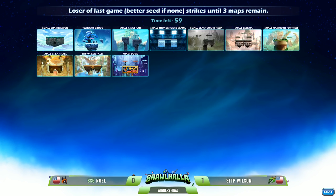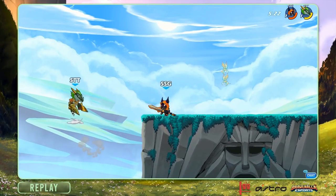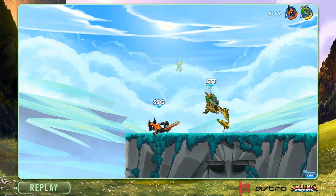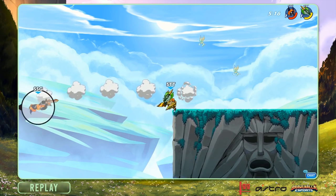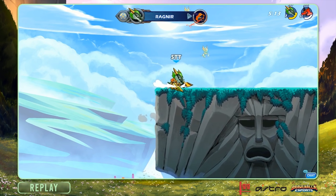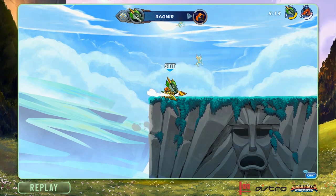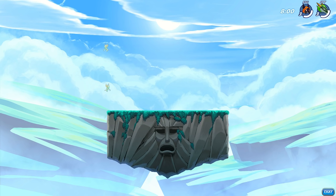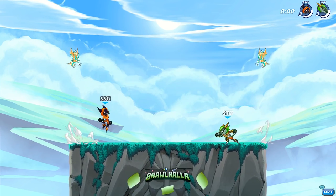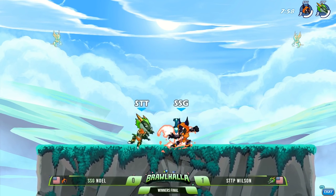Man, I feel like that happened so quickly. It did. Wilson going 1-0. Look at this — Noel trying to go for the edge guard here, just ends up going right over the side and then Wilson quick to capitalize. That Katar ground pound is like a bullet. I think it's tied for fastest ground pound in the game — Unarmed is one of the faster ones, but Katar is definitely the fastest.